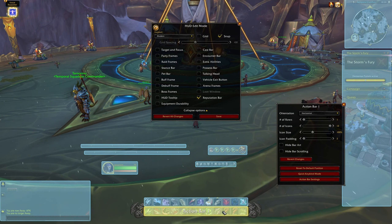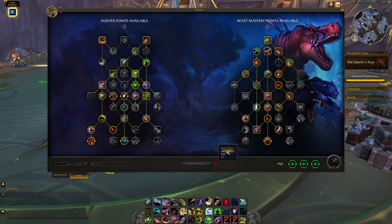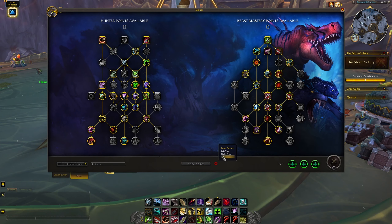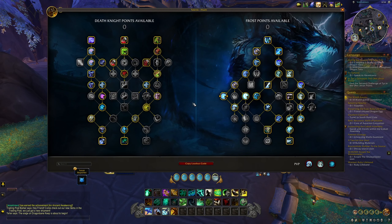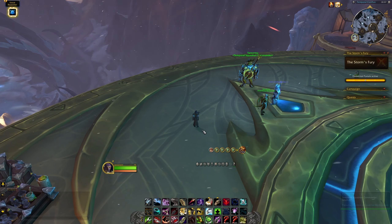Next up is UI improvements. Gone are the days when you need an add-on to move several UI elements that Blizzard annoyingly left unable to be modified in the default UI, including the experience bar, the reputation bar, the bag add-ons, the micro menu, and the durability icon. You can also now nudge them into place with the arrow keys.